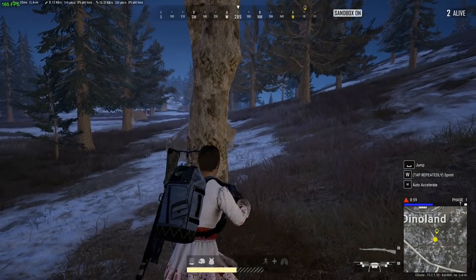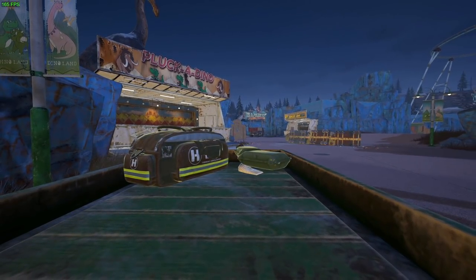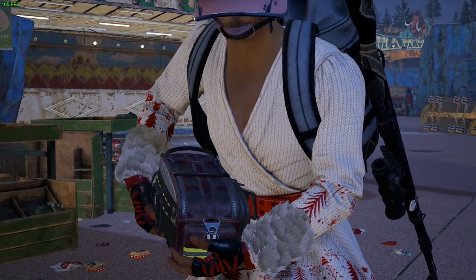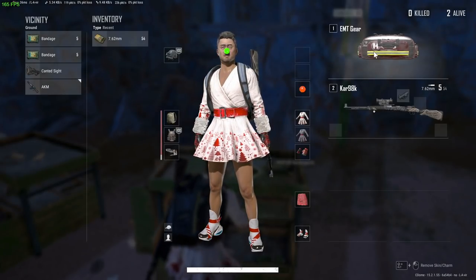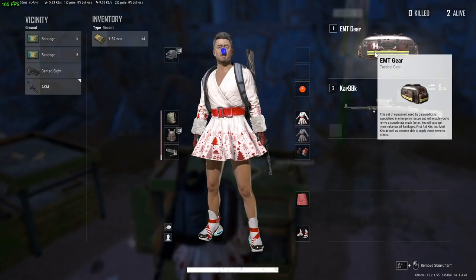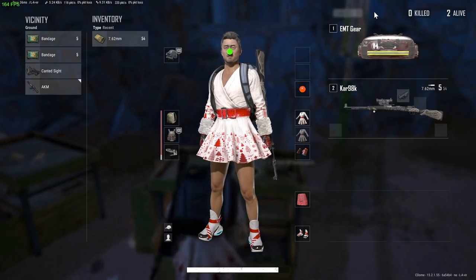Next up for the tactical gear is the EMT medic gear. This actually works two different ways and it is going to be pretty cheeky for squad gameplay. Number one, it does take up a primary weapon slot just like the drone does, so you have to sacrifice one of your main weapons to hold this. But number two, you can use the benefits without actually having the item equipped — so as long as it's just in your inventory, you as the player who has the EMT gear will get access to a number of benefits.